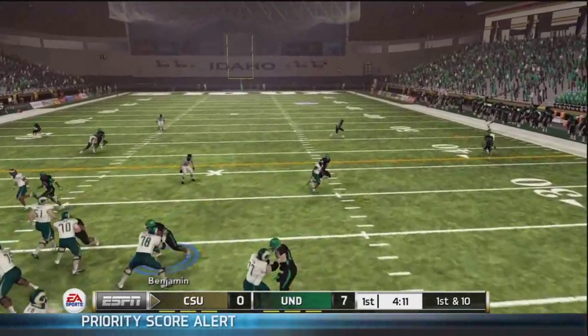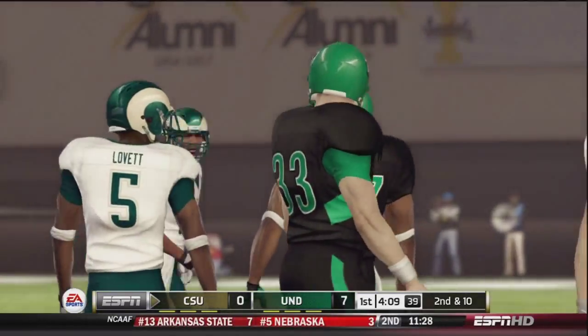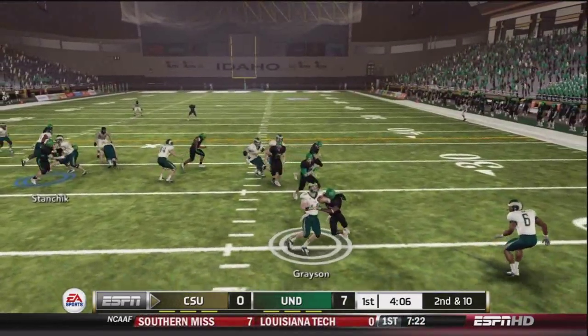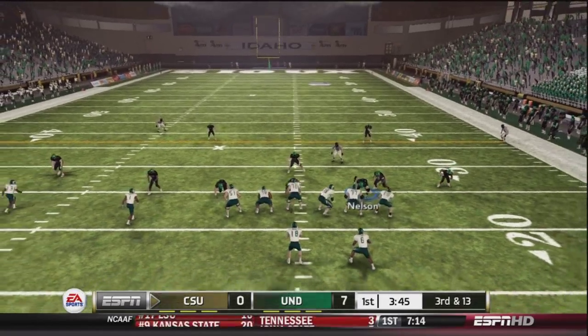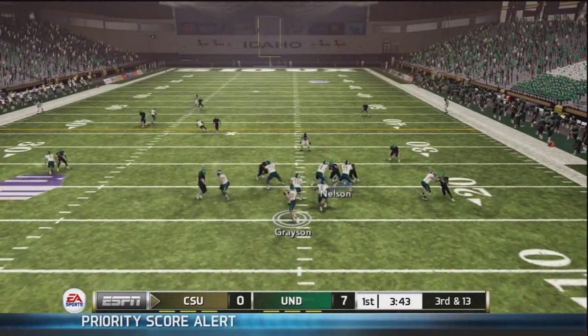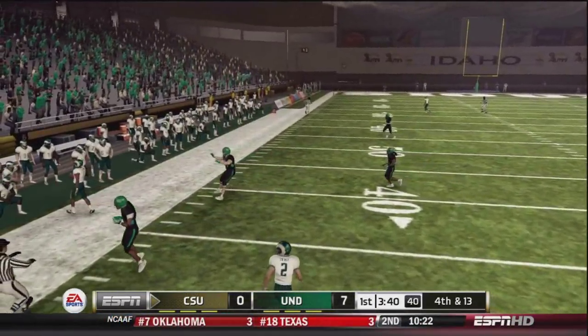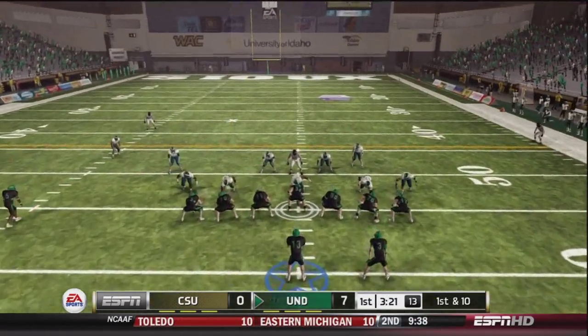Here Garrett Grayson, the quarterback for Colorado State, puts a little too much air under that ball, and then they go with an option — but our defense will not be fooled, and Damon Andrews is all over that play. So third and 13, Garrett Grayson back to pass. Greenwood would have been out of bounds and short anyway. So they punt it away.